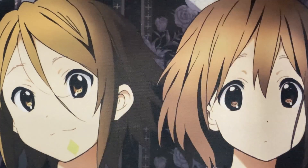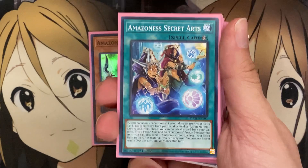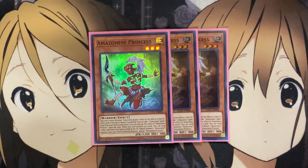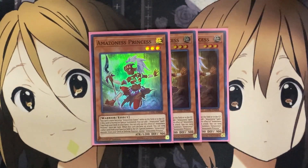Let's go ahead and get started with the deck profile. I'm still running three Amazonas Princess — this is still one of the best searchers in the deck. Its name becomes Amazonas Queen while on the field or in the graveyard. If it's normal or special summoned, you can add one Amazonas spell or trap from your deck to your hand. When it declares an attack, you can send one other card from your hand or field to the graveyard to special summon one Amazonas monster from your deck in defense position, except Amazonas Princess. Getting new monsters on the field is important, but also searching out a spell or trap — and our new spell, Amazonas Secret Arts, is our fusion spell, giving easy access to fuse out our many different Amazonas fusion monsters.